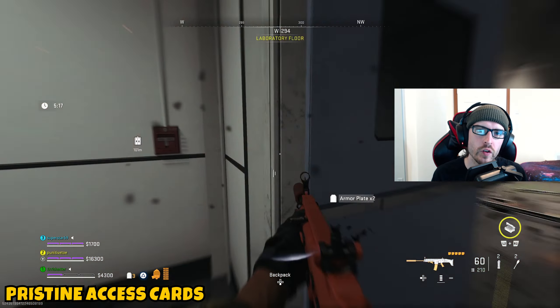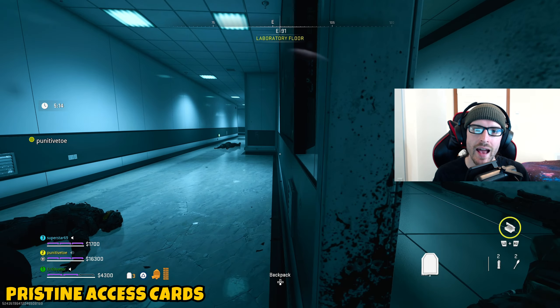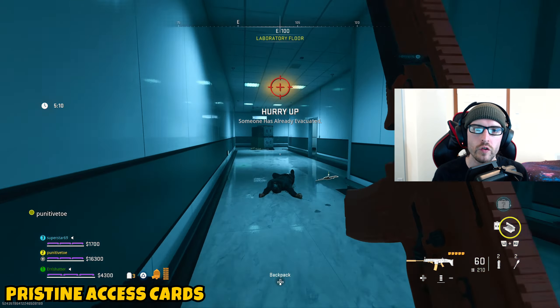Welcome back to the channel. In today's video I'm bringing a quick guide on where you guys can find more pristine access cards for Building 21, whether it's the black, the blue, the red, or the green. You might need access to all of these, and you will need them in pristine condition.